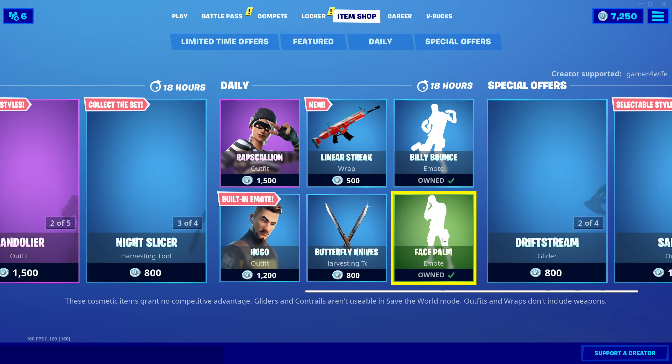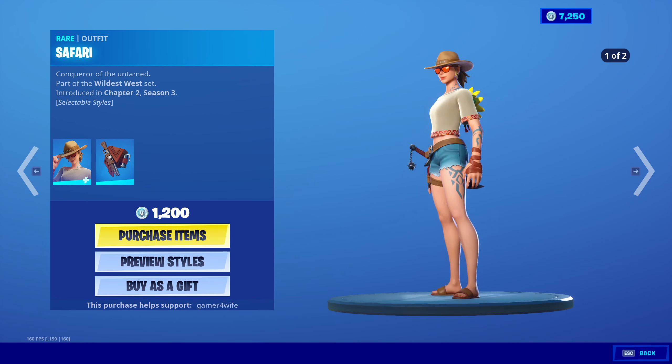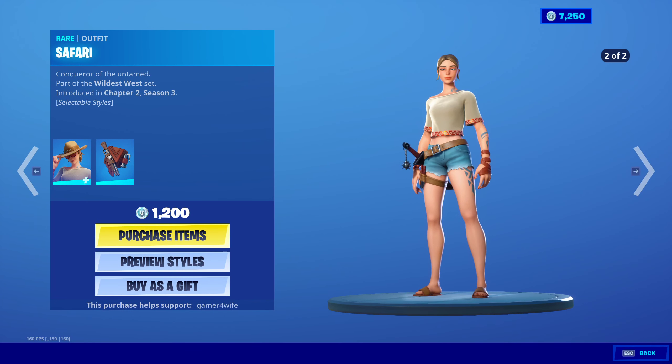One of the best emotes in the game — the Billy Bounce is in the house! You gotta love it. You've still got Summer Drift in here as well.